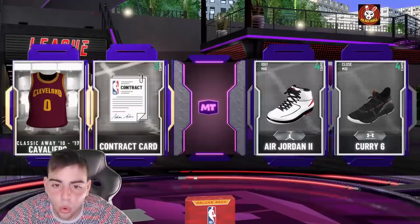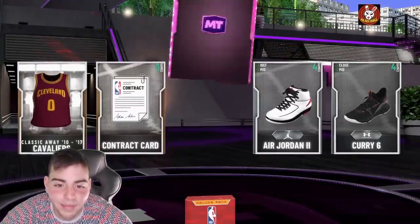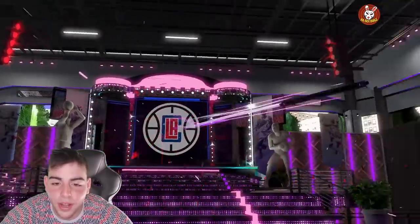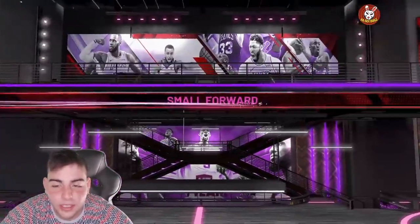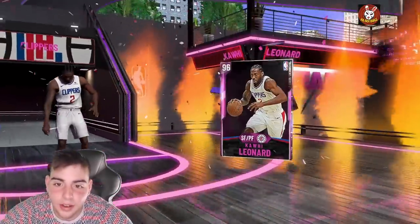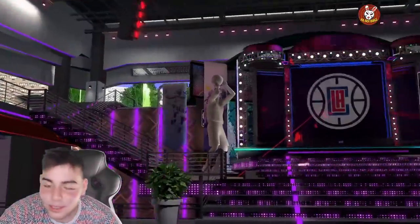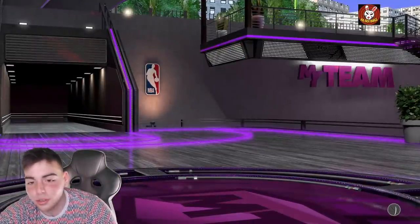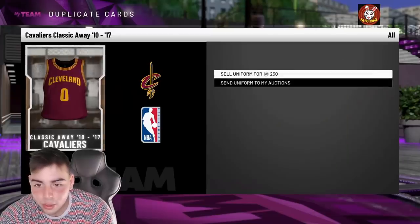Let's see... oh wow, we actually got a pink diamond! Who do we get? Tell me Porzingis... oh, we got fake Kawhi, didn't we? Yo, I can't believe I just pulled a pink diamond. Alright, W's in the chat — we just pulled pink diamond Kawhi. That is absolutely insane, like thank you for that.